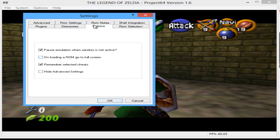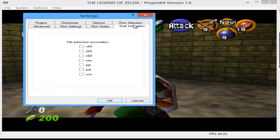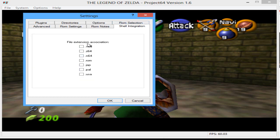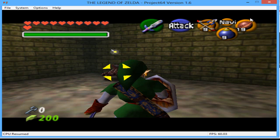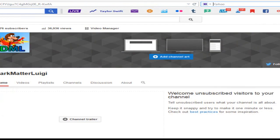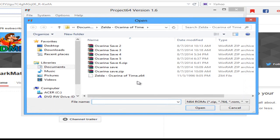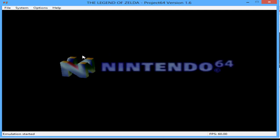I'm just looking around the settings. Let me try something — I'll click on one of these file extensions and select USA since I live in the USA. I'll click OK and then exit Project 64, load it again, and see if this fixes anything. It probably won't, but I don't know.